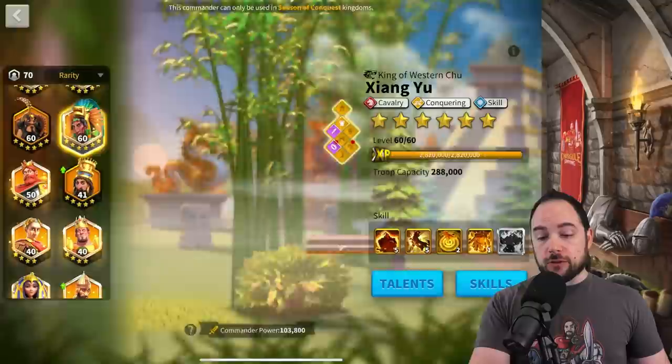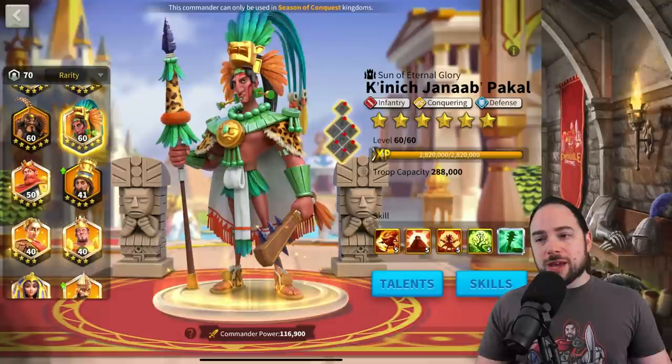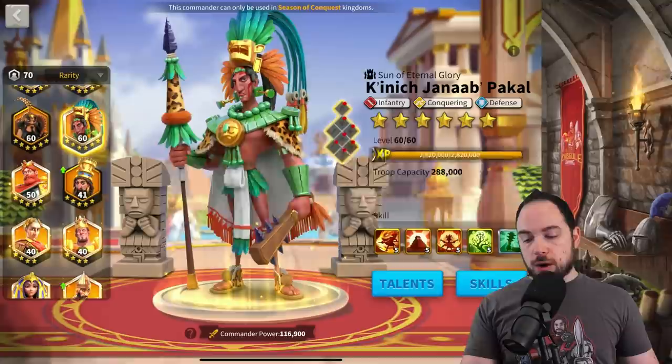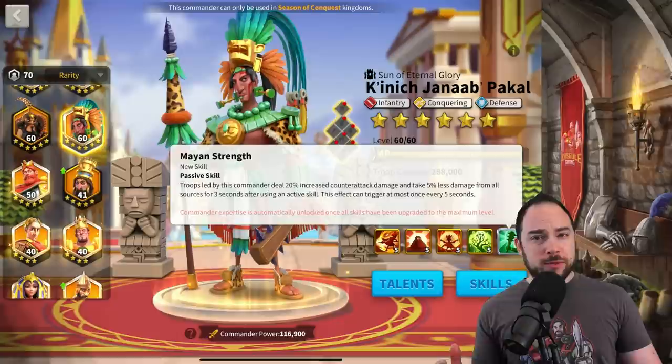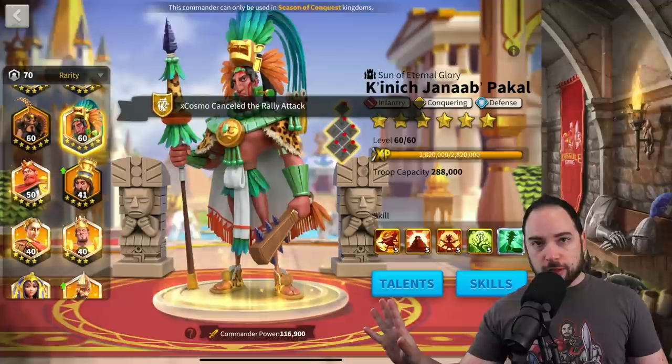If we look at Pakal, he is missing the number one thing on my list — area of effect damage — and he is missing the number two thing — the ability to debuff enemies. He only has number three, some march speed to get to and from fights more quickly, and number four, reducing the damage he takes. Pakal is a little bit weird in that regard because he becomes most effective when he's being swarmed, but when your march gets swarmed, it's basically the end of the fight.